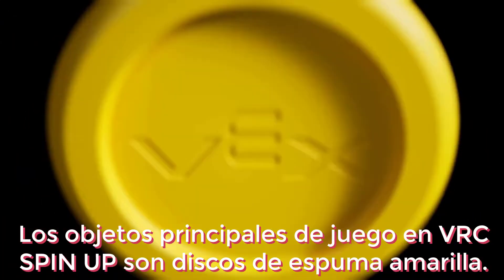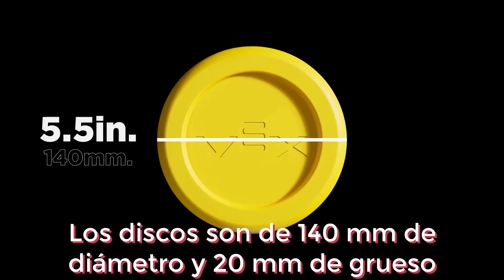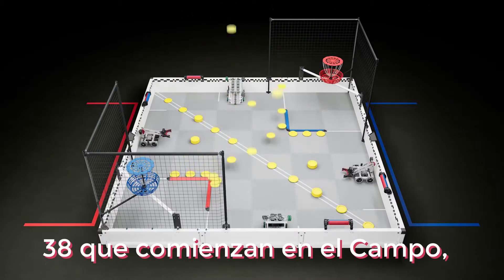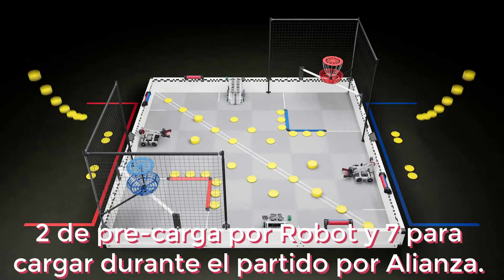The primary game objects in VRC Spin Up are yellow foam discs. Discs are 140 millimeters in diameter and 20 millimeters thick. There are 60 discs total in a Spin Up match: 38 that start on the field, two preloads per robot, and seven match loads per alliance.